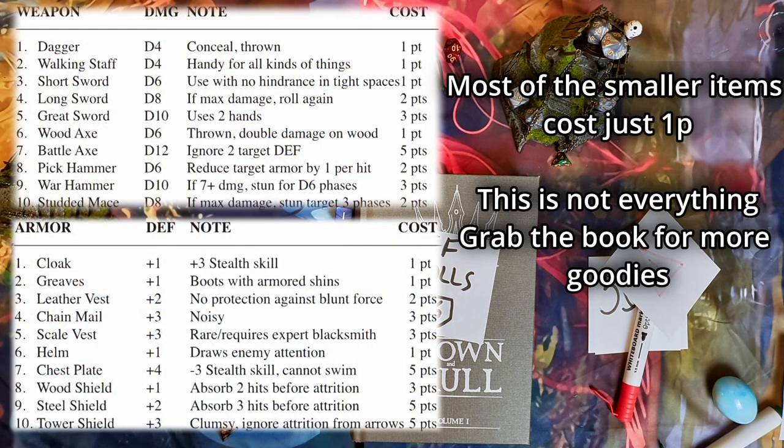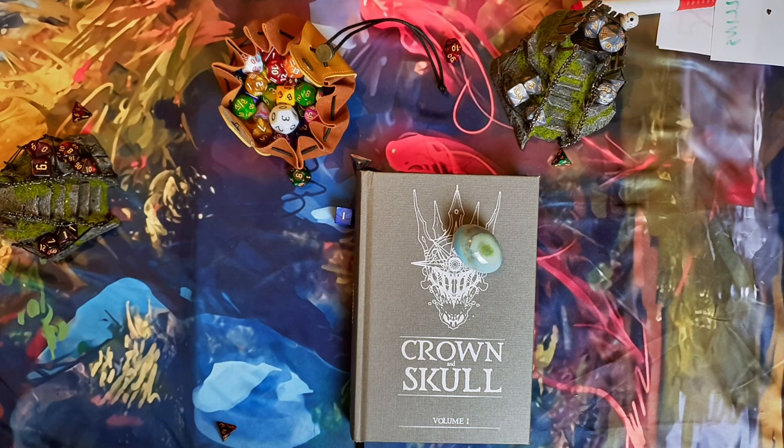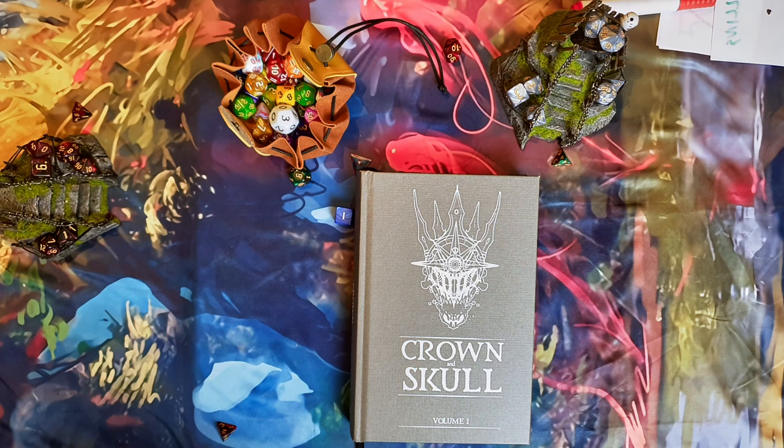Here are some of the tables for gear. You can also make custom gear — you have 1-point, 2-point, or 3-point gear. I would advise not doing this for your first session; get more familiar with the system first. But if there is a certain gear piece that you really want, see it with your GM and maybe you can come to an agreement and pay a couple of points more to have a custom gear piece.